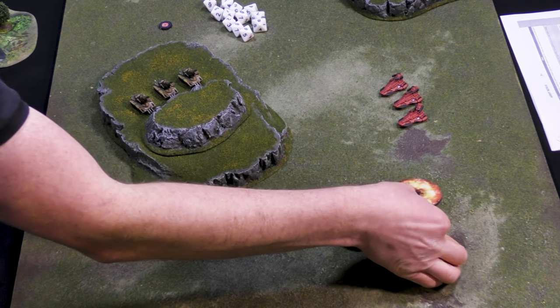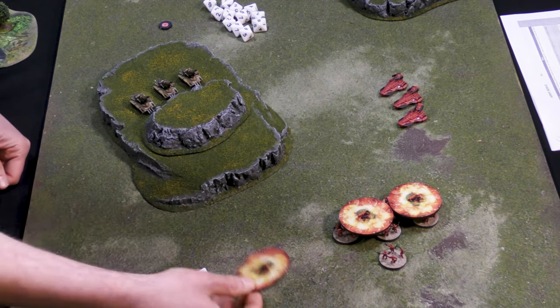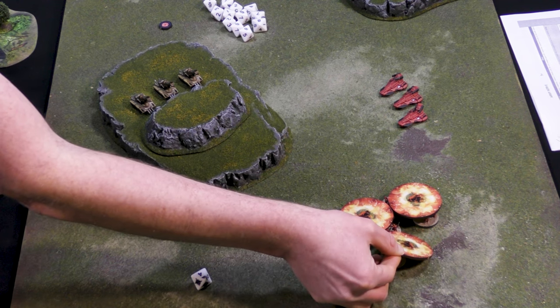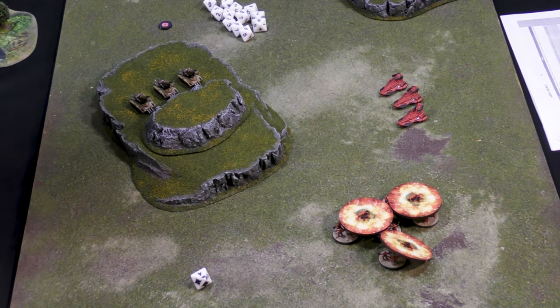I roll again for the second template — another hit, so I can place it anywhere touching the outside of the first, and I'll lay it over those two. The third roll is a four, so I ignore the number on the template, move four inches in the indicated direction, and that actually hits another one. So I've potentially affected all of them — that's my full area of effect.